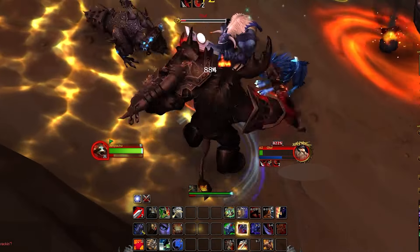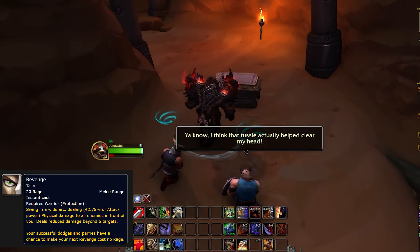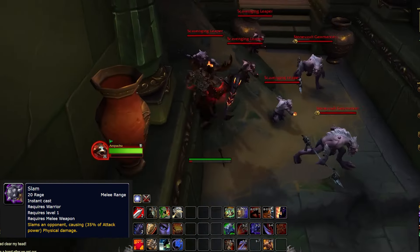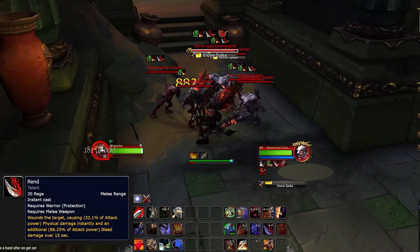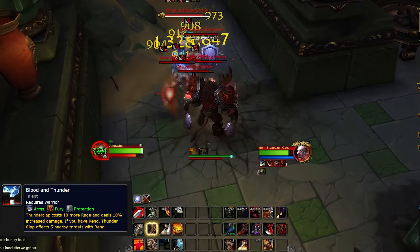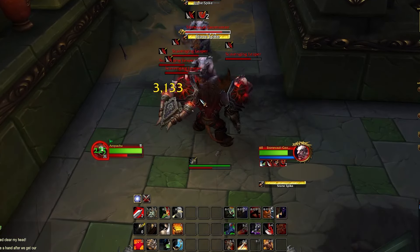On the dealing damage side, Revenge is going to be your go-to for most scenarios — hitting multiple targets and doing a good chunk of damage for a 30 Rage cost. You can use Slam, but that deals less damage for 20 Rage. Rend is excellent on a single target; keeping that bleed on a target is a lot of damage. Getting Rend on multiple targets, which can be done easily via Talon and Thunderclap, gives you long-lasting bleeds on a lot of opponents, generating a huge amount of threat and damage.